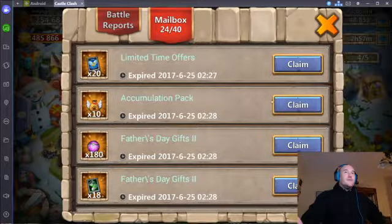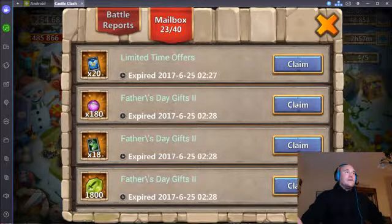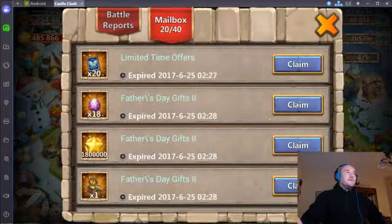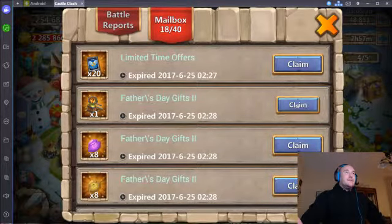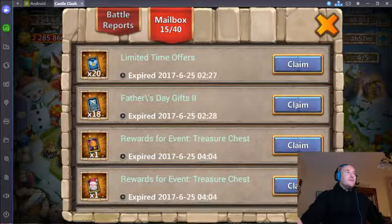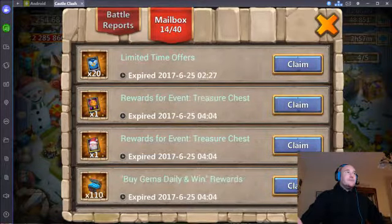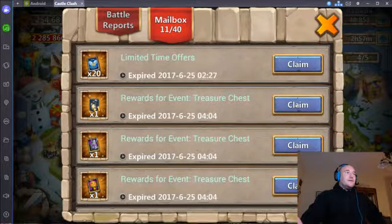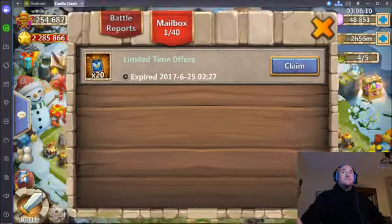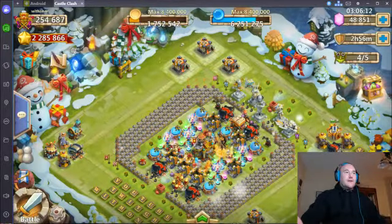Those green talent runes are 3,000 of the fame - love the essences and stamina cards. I'm pretty close to Lost Realm 24. 1,800 shards - I love that. And here's the prime part of it: level eight, level seven talent runes and everything from those events. I'm going to leave those there and get into talent rolling.